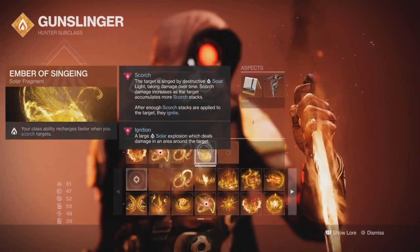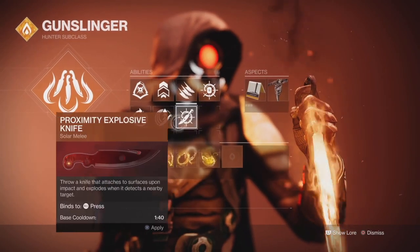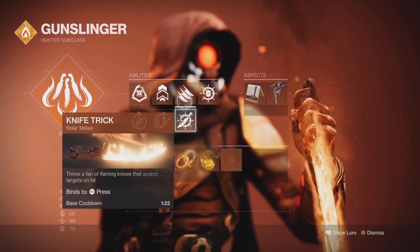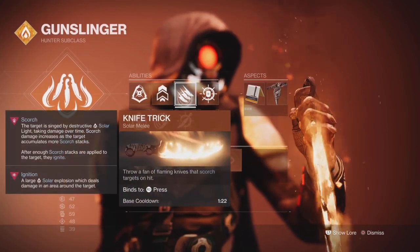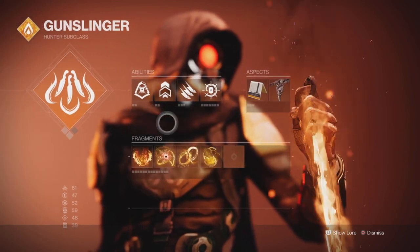For this, I recommend using the Knife Trick ability, which scorches targets on hit. It throws three blades, so there's more of a chance of hitting targets, especially in PvP.